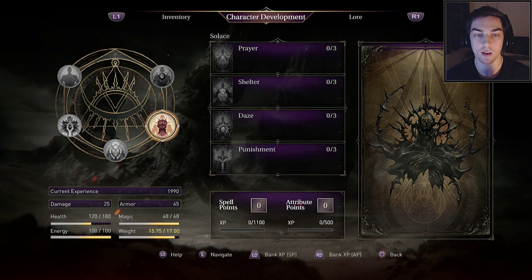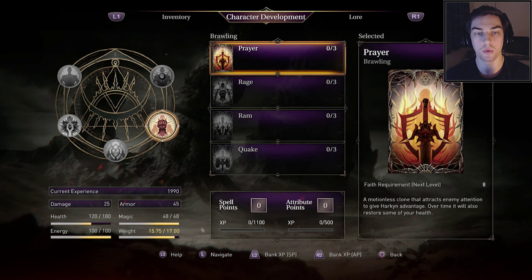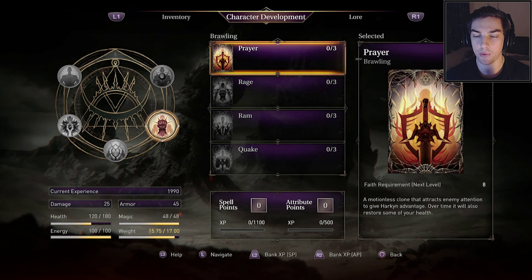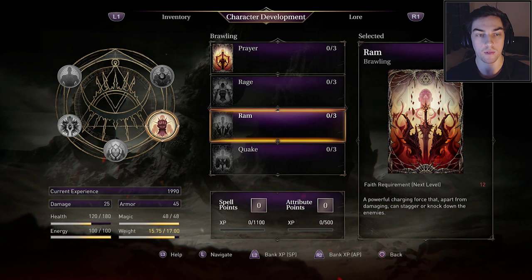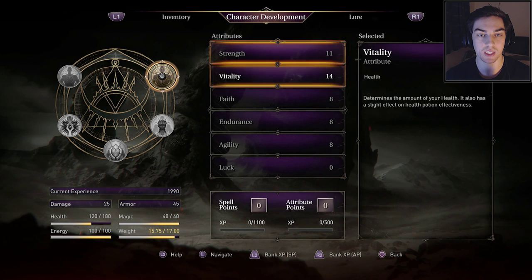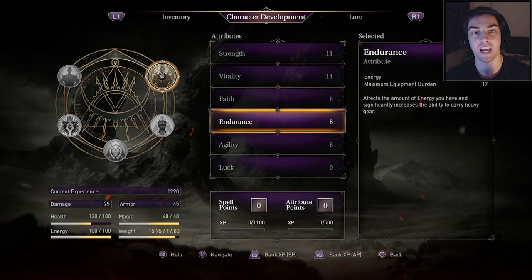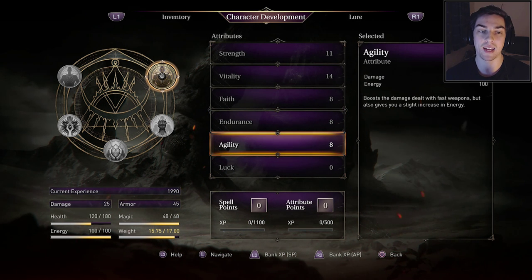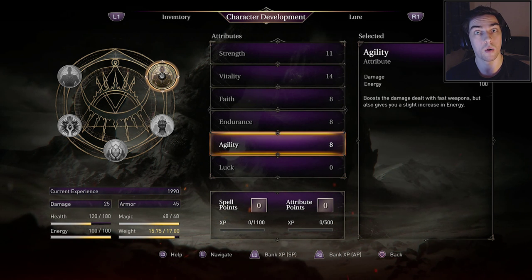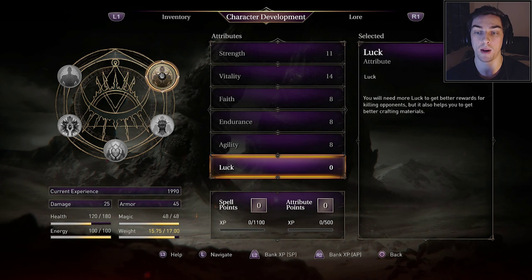We are actually brawling, not Solace or Deception, though we could still learn those if we wanted. With brawling abilities, there's a Faith requirement to use them — I need 8 Faith for one, 12 for another, and it increases as you go up the ranks. Faith is your magic stat. Strength is our damage stat, Vitality is health, Endurance is energy for swinging and sprinting, Agility is for lighter weapons — which I won't be using — and Luck improves item drop chances.